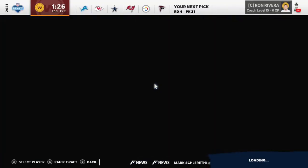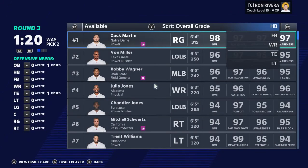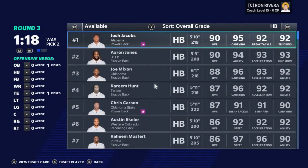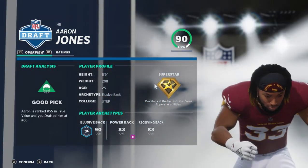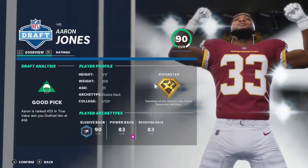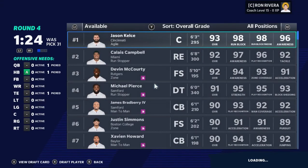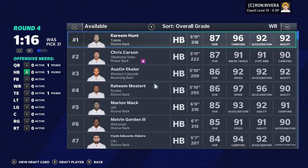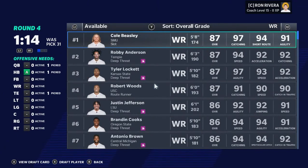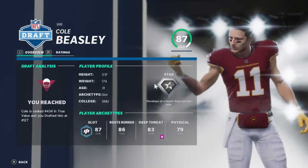Alright guys, now let's make another selection. Now that we've picked our tight end, we need a running back. We're going to pick up Aaron Jones for running back. Then we're going to pick up Cole Beasley. Draft him.